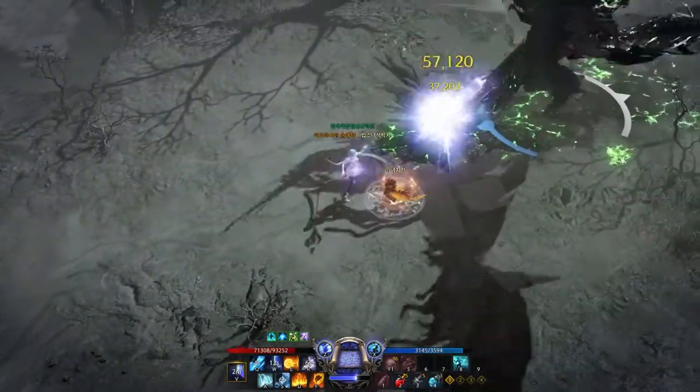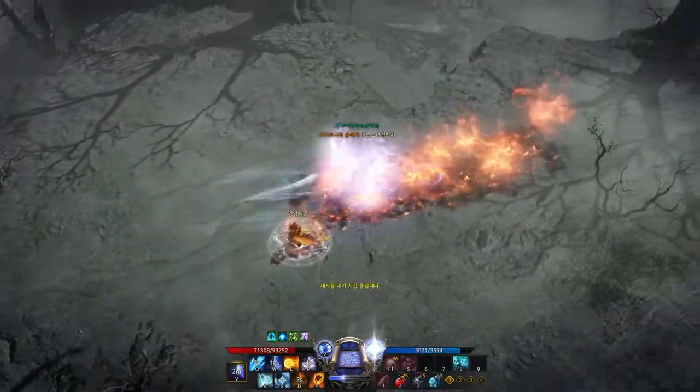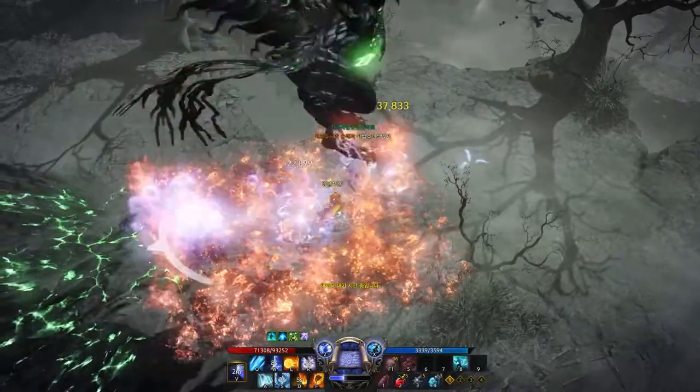Sorceress isn't tanky at all, but it can quickly teleport from distance to distance to survive.